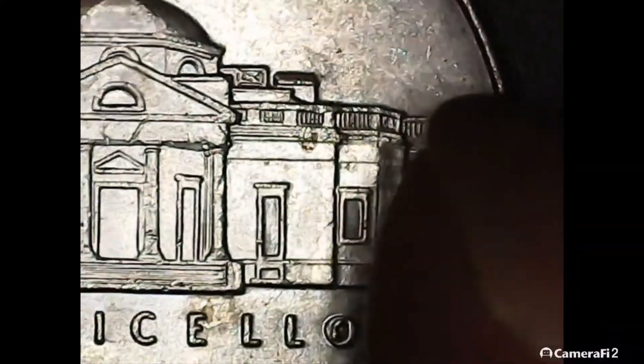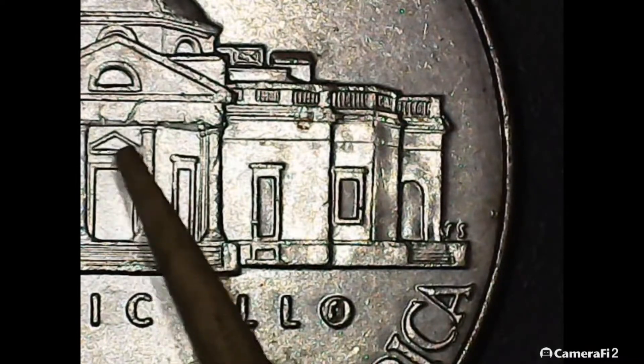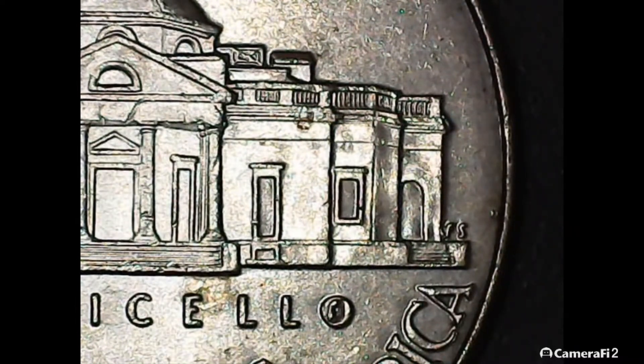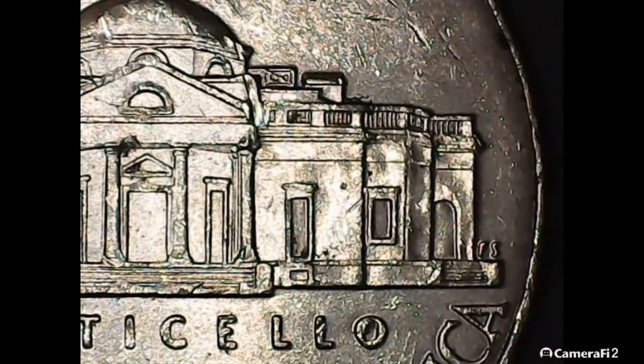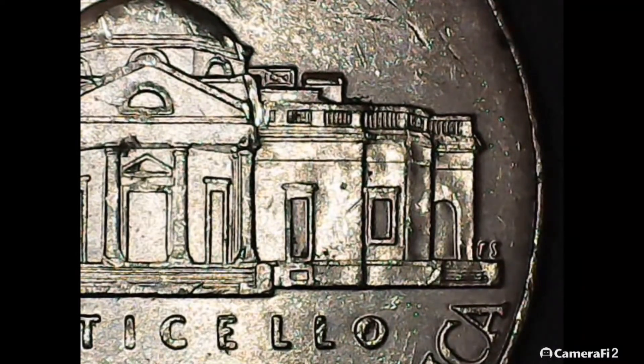Now let's take a look at the first 2015 Philadelphia DDR-4. I don't know if we'll be able to see the doubling in the doorway, but we should be able to see the chip in the O. Maybe just a tiny bit up there in that top left side of the doorway, in the corner. There's a little bit — you can see where it was. Not really good with this microscope, but this die chip inside the O of Monticello was one of the die markers for this variety. You can see it a little better on this second example — in the top left side of that doorway, the little bit coming down, and also the die chip inside the O of Monticello.